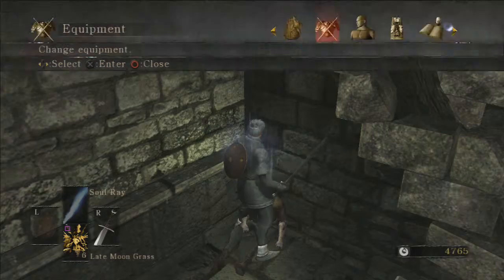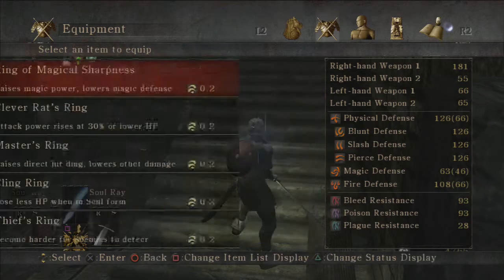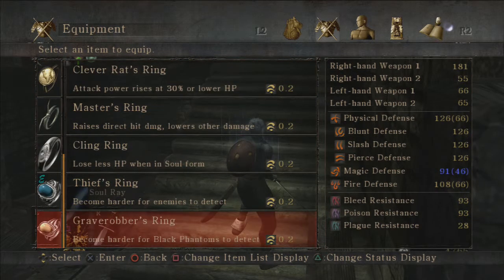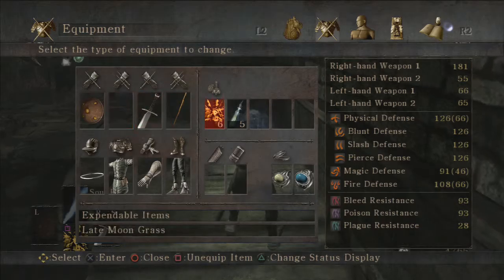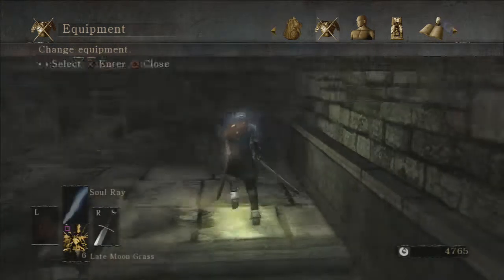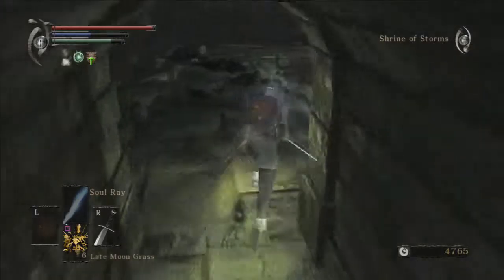What is this? Grave Robber's Ring — 'become harder for black phantoms to detect.' So that's an interesting thing. When a black phantom comes into your world, you'll be almost invisible to them, and you can actually end up trolling the black phantoms. It's actually quite funny — not the NPC ones, but the actual players who come and invade your world.